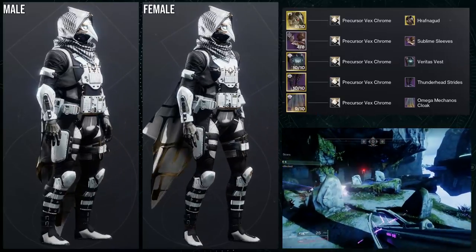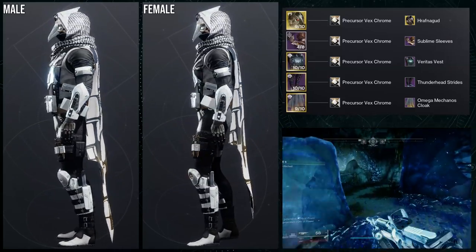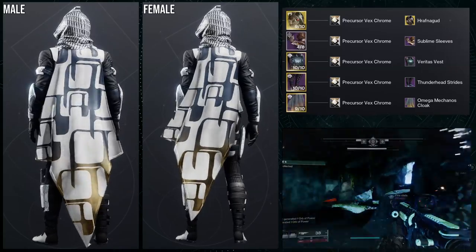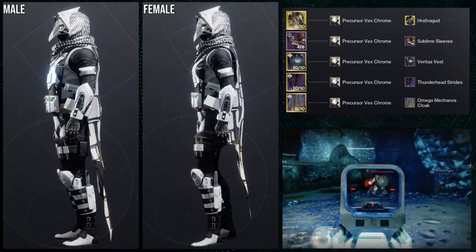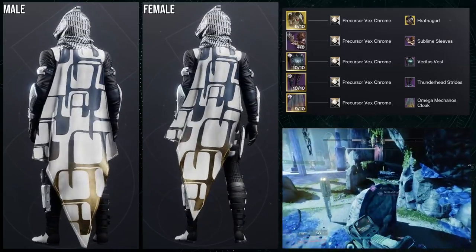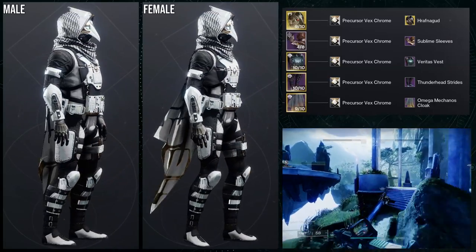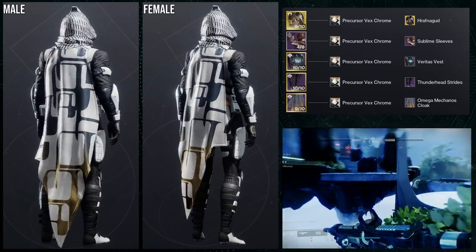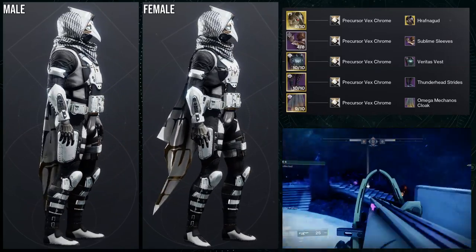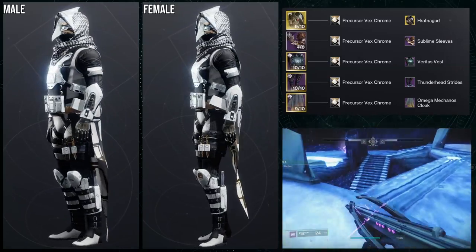To start off, we're going to be using the Celestial Nighthawk with the Harafna Gut ornament and then the Omega Meccano's cloak. So Sublime Sleeves, Veritas Vest, and Thunderhead Stripes for all of the pieces. For the shader, Precursor Vex Chrome specifically, because the scarf and the bottom of the cloak do not change colors — the scarf has more of a navy blue and the cloak has more of a gold, which is literally the colors of Precursor Vex Chrome. I actually think the Omega Meccano's cloak originally ships with the Precursor Vex Chrome shader.